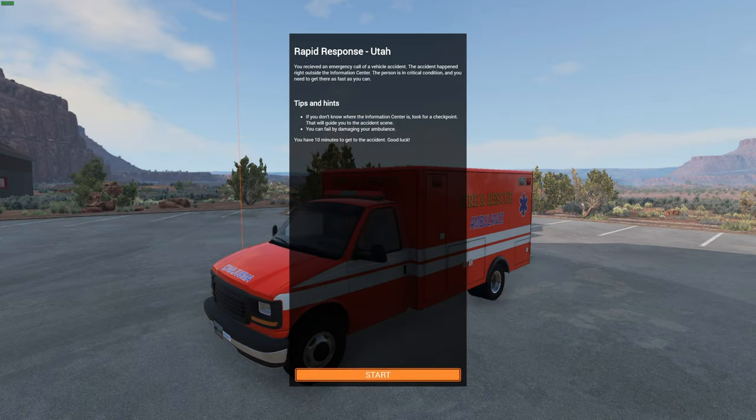Welcome to Simulator Adventures and welcome back to BeamNG. Today we're playing BeamNG, the Ambulance Simulator. I found a really cool scenario that allows you to play the role of an ambulance driver. I was surprised that the vanilla game didn't have any ambulance scenarios, so I'm looking forward to playing this. It's by Gamer Alex — I'll leave a link to it in the description down below. It's called Rapid Response Utah.